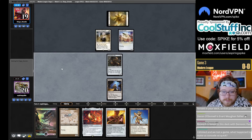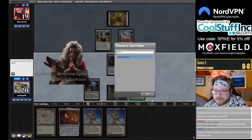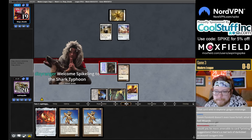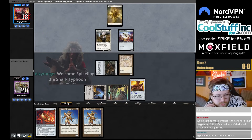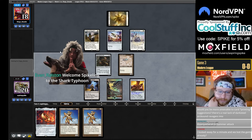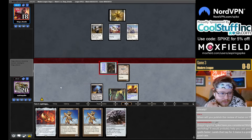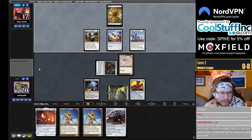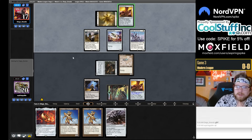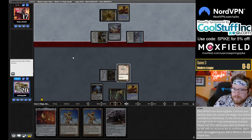Probably going to Needle that Giver of Runes. We'll need to find a third mana again. This Ornithopter can block the Giver. They kept a one-lander and I kept a two-lander, so these games are always kind of interesting. They have an Esper Sentinel — they named Gingerbrute with their Chalice equivalent. Updated state of Modern, baby.